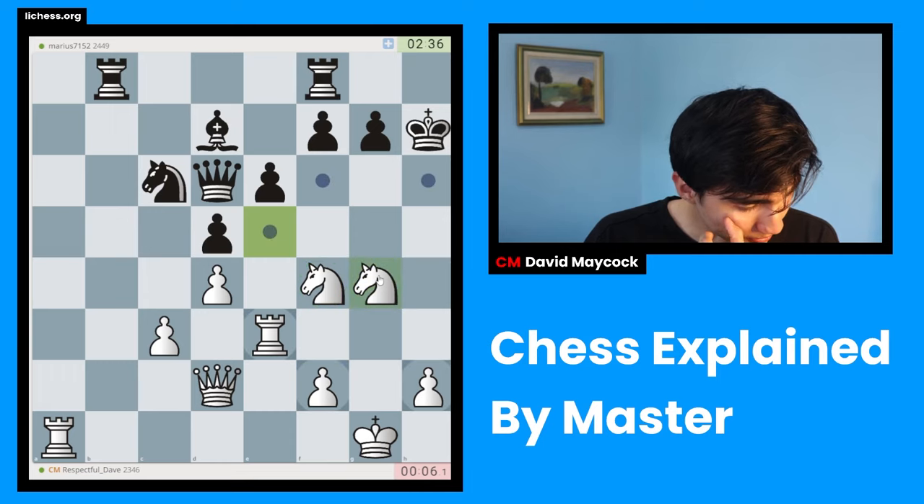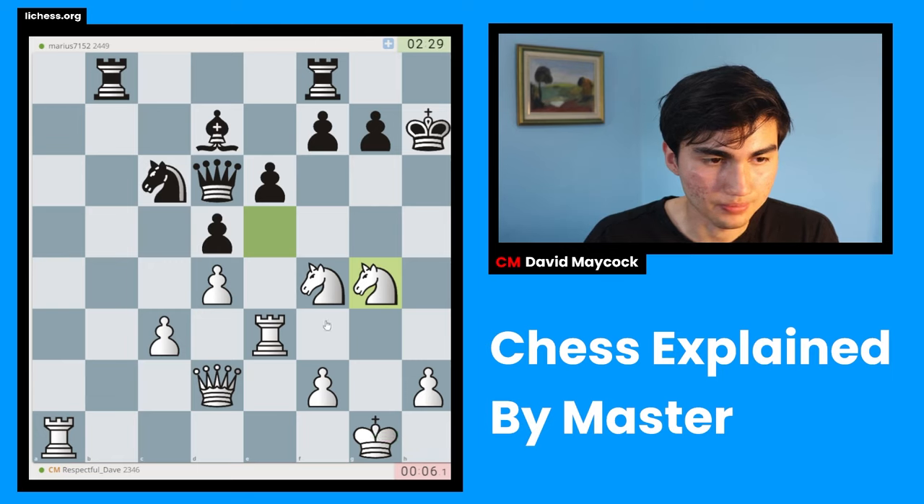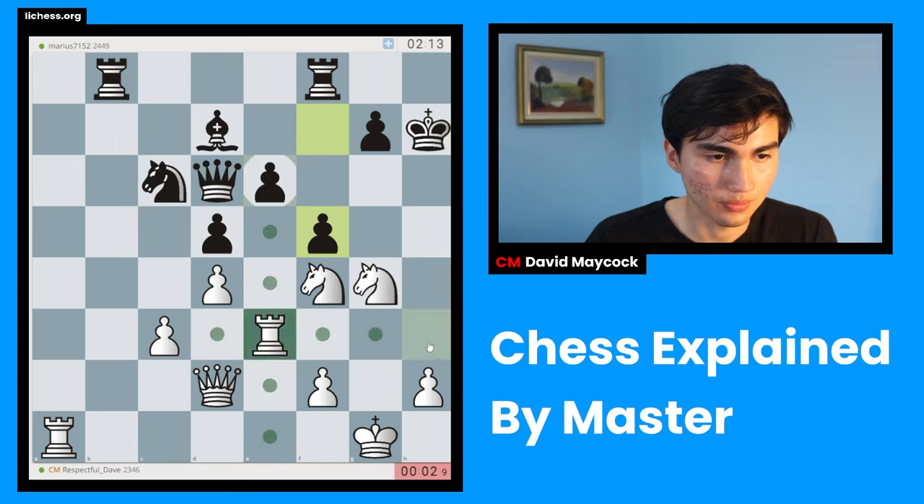I'm going to play rook h3 - very tempting. With two knights near my opponent's king, my opponent should be a little bit scared. My plan is going to be something like king h1, rook g1, and then make use of all my pieces - which is something you should always try to do when you're playing. One of my threats is rook h3, king g8, and knight f6, because after the capture I have king h1 or some move like that. So I'm going to play g5 - now there's a big hole.